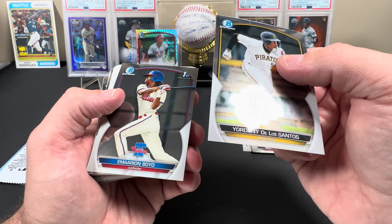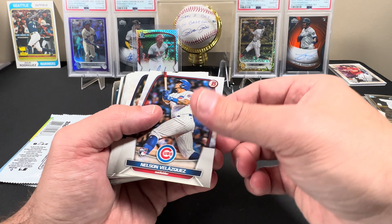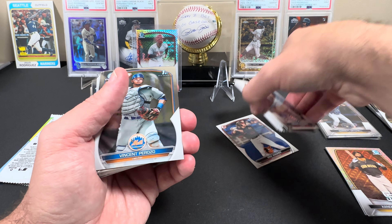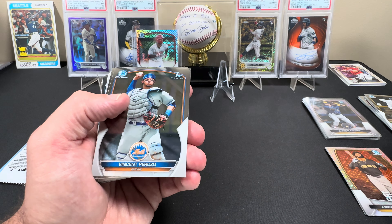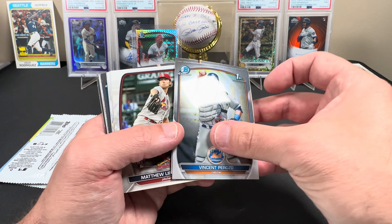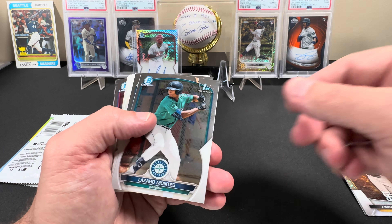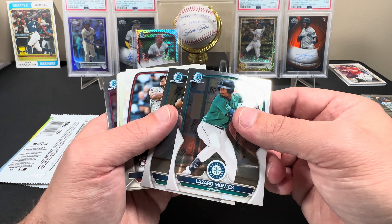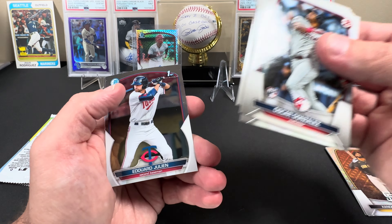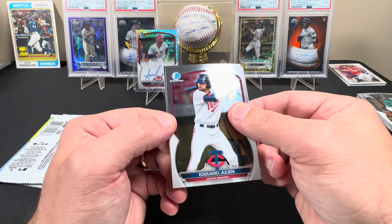We got a Yordani de los Santos — that's a nice one — and a Marion Boyd. Nelson Velasquez on the front of the paper. Vincent Perrozo on the first, he's born in 2003. Blaze Jordan — that would have been better two years ago. Lazaro Montez — that's good now. Gabriel Gonzalez — there's the Seattle pack that comes out every four or five boxes. Eduardo Julian first and a Ricardo Lopez first.